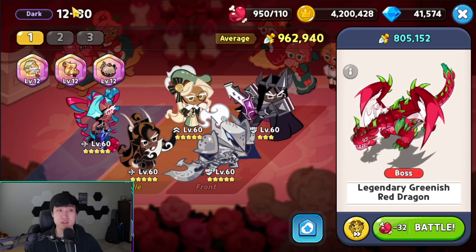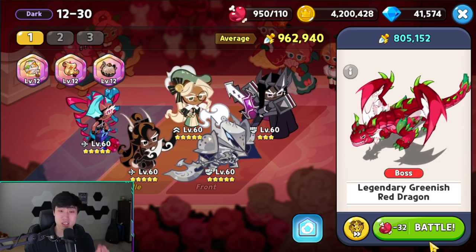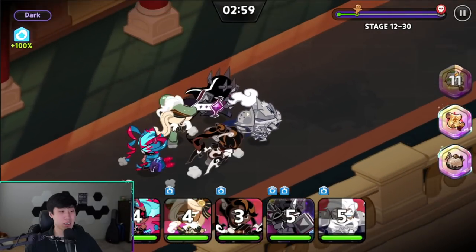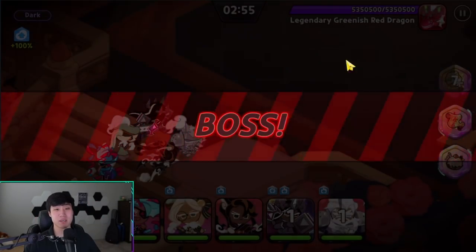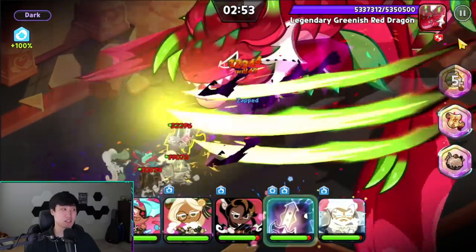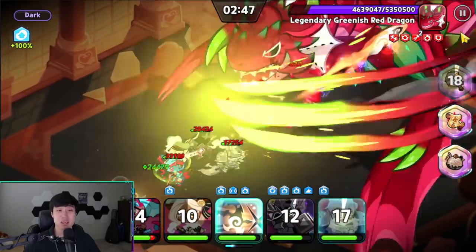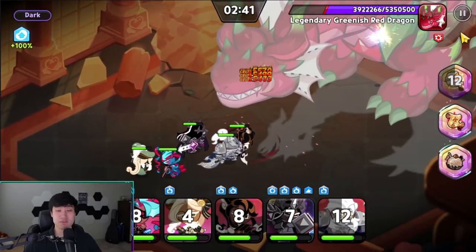This is dark mode, so let's see how well this auto team does against this dragon using full auto. I have complete full auto — I'm not touching anything. My cursor is just sitting here and I'm letting it roll to see how good this auto team performs.